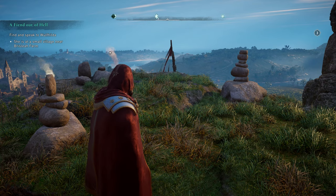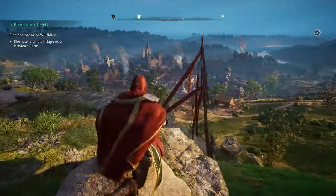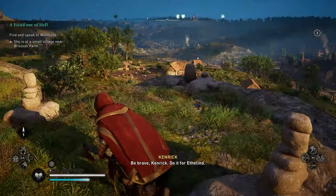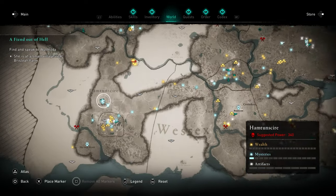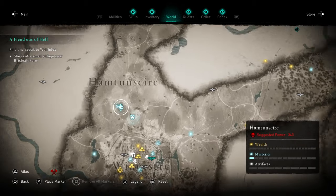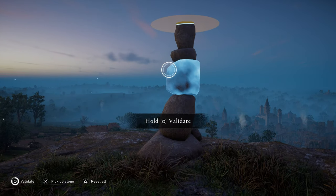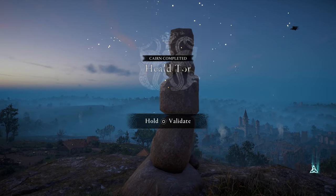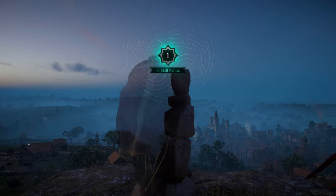The final one — you want to head to Hamptonshire, just north of Winchester. You're looking for that location right there on the map. Head over there, once again at the top of the hill, interact with the stones — and that is a solution for that one. You may struggle with that bottom stone, but if you can get it in the right place you'll be able to do this one no problem. It's just that bottom one that will give you trouble.